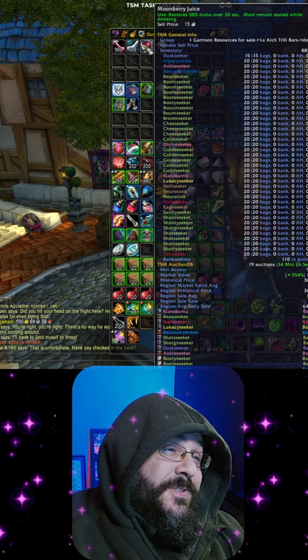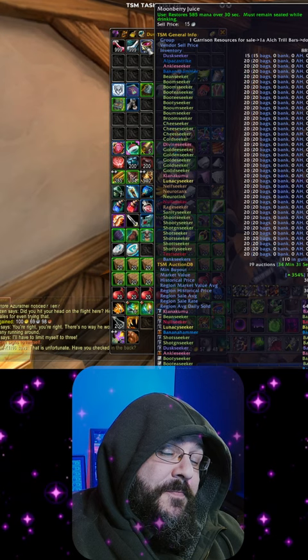If you're also an alchemist, make sure you buy that Moonberry Juice. Buy it from the Innkeeper in Stormwind. Buy it before you go to the fair.